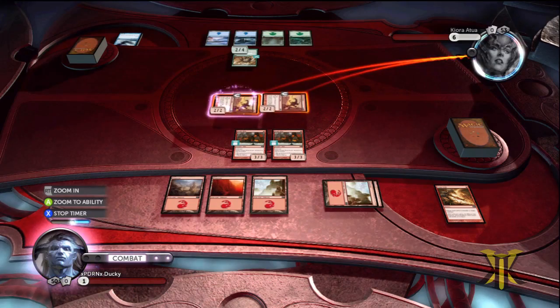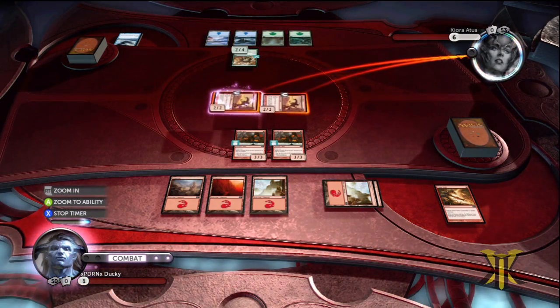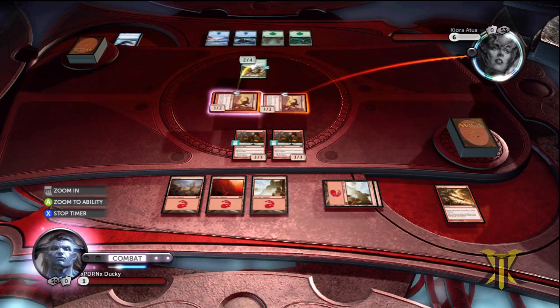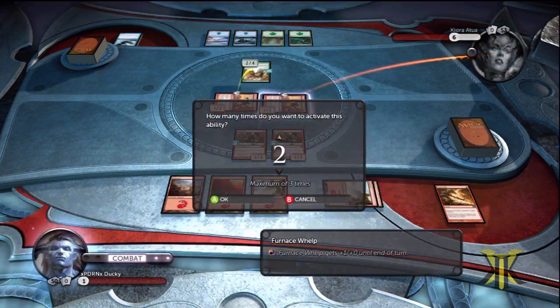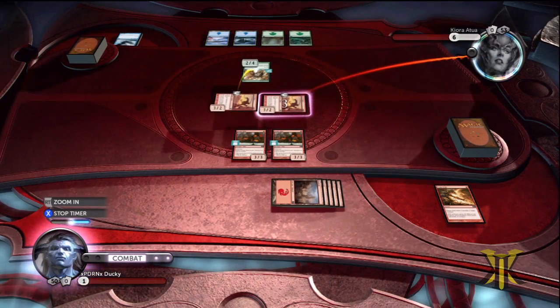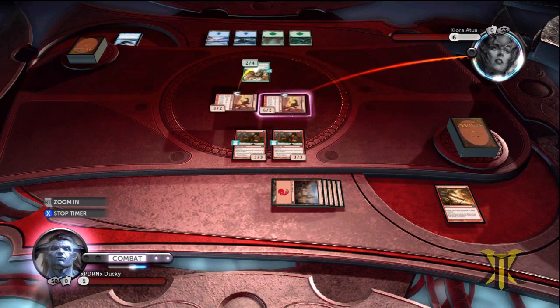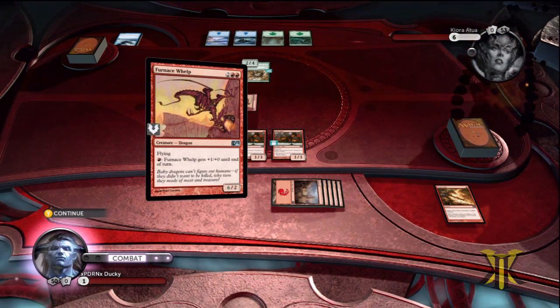Theoretically, if you're playing this in real Magic, that's how you'd want to do it anyway. It forces blocks because they're both going to get big enough to do lethal, and then the other player will declare blockers. Then we want to stop the timer, and since he's blocking that one, we want to pump the other one three more times to do the rest of the 6 damage. This game takes a minute because it actually waits for each one to resolve, but it's okay. So we'll block that one, and then we'll get in for the 6 damage — and that'll complete the challenge.